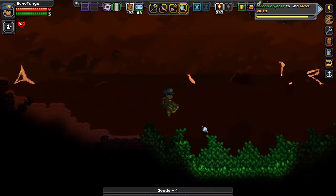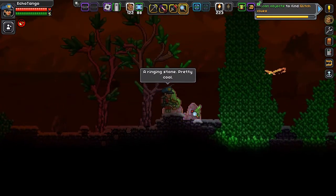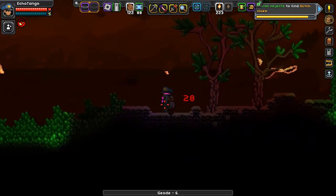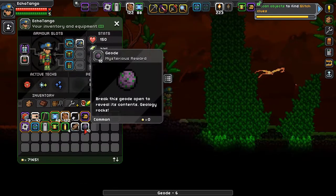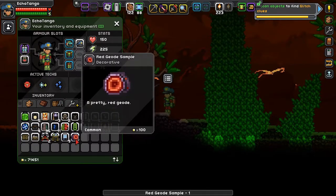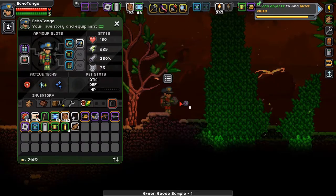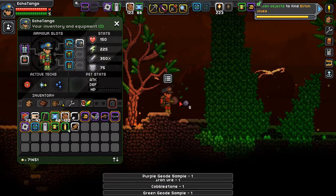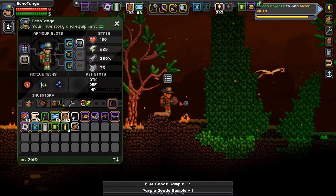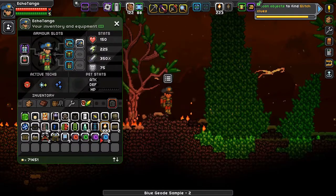I got myself some geodes. Cool. A ringing stone — pretty cool. That's some interesting-sounding stuff right there. I'm just going to break them and get some geodes. Break this geode into its real content — it's a geode box. Red geode sample. Geode. Pretty red geode. And venom sample. Green geode sample. Cobblestone. Iron ore. Purple geode sample. Blue geode sample. So I got blue geode, red geode — apparently they're decorative.